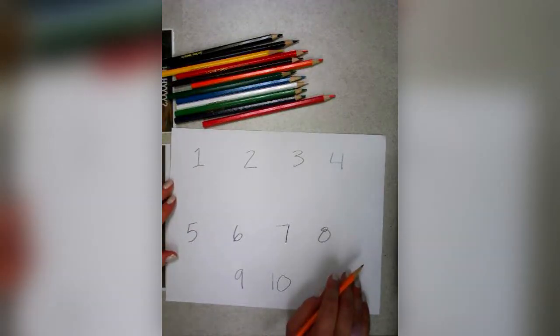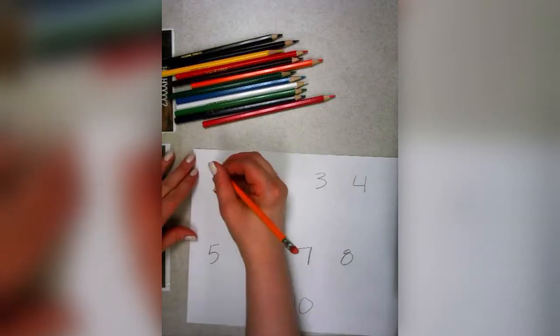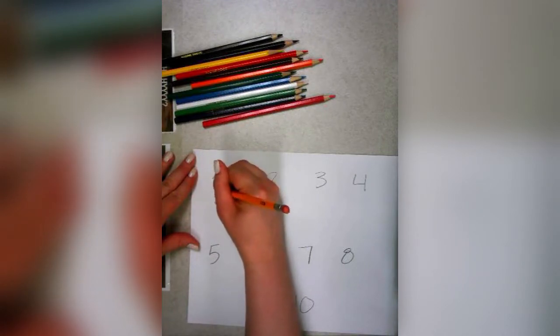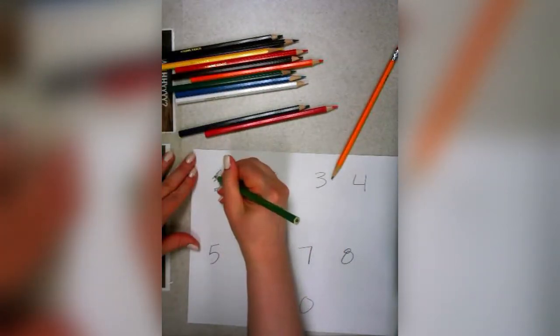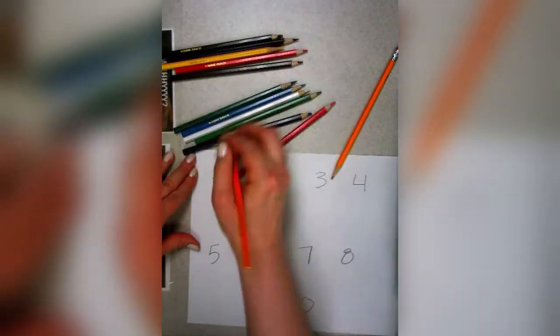What I'm going to do now is turn these into creatures. So what I mean by that — let's say for example I take this number one — I am going to turn it into a fire-breathing dragon. So there's its head, there's its scales, there are its feet, and you can color these if you want. Here are the flames coming out of its mouth.